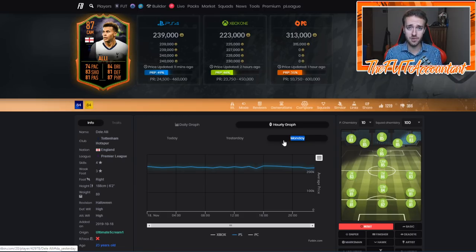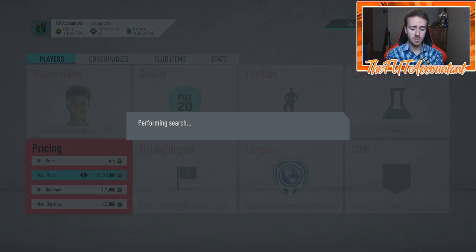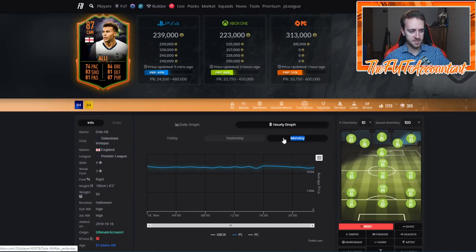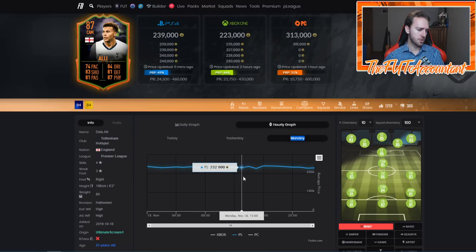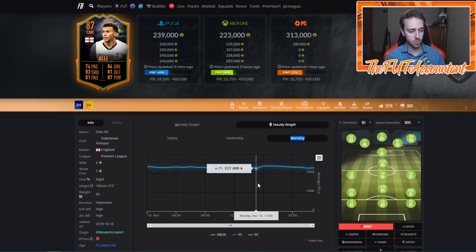Make sure you're making profit after tax. If you know Dele Alli sells at 240,000 during the day but you buy at 225 and sell at 240, you're only making 3,000 coins profit. Back on Footbin, look at both days and the full day. On Monday he was pretty flat at 231k, went to 227, then up to 240. Maybe at the 227 timeframe there was an undercut at 221 or 222k, and the next hour he went to 240 — prices can move that much within one hour.